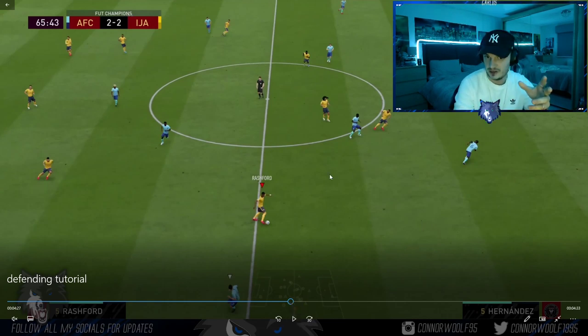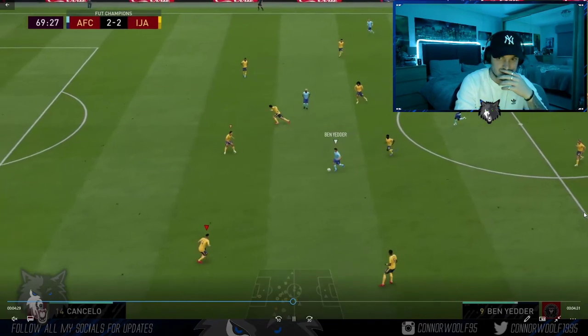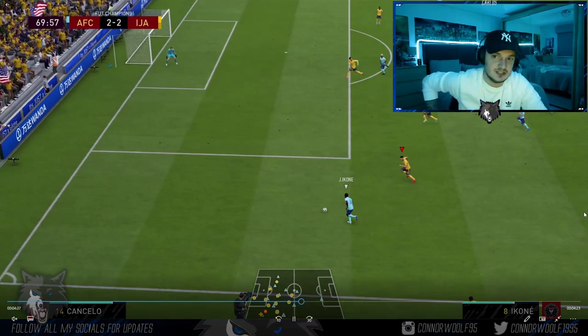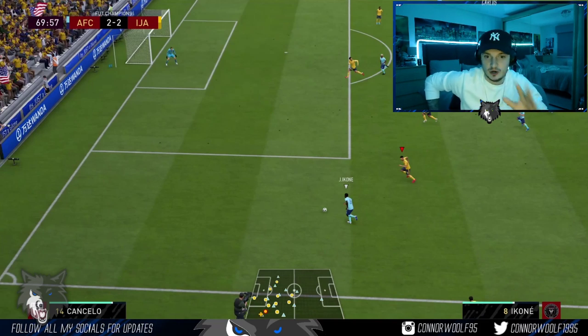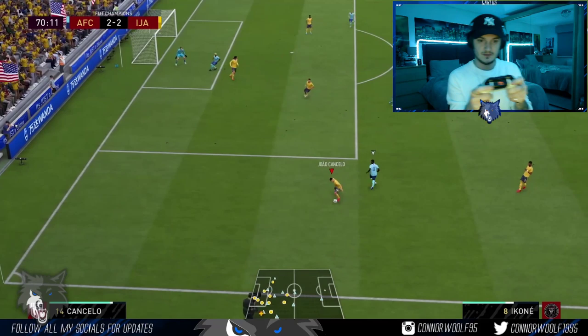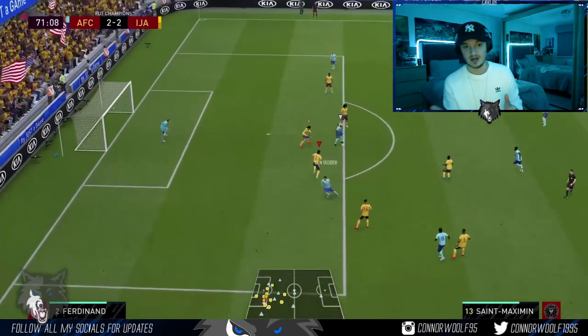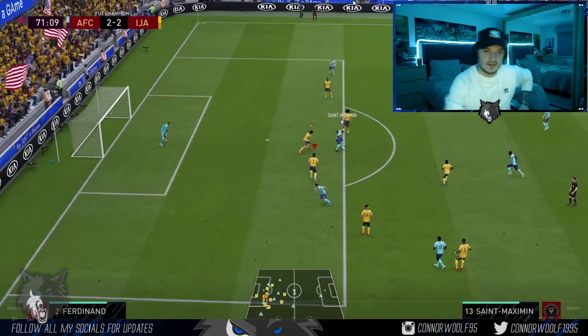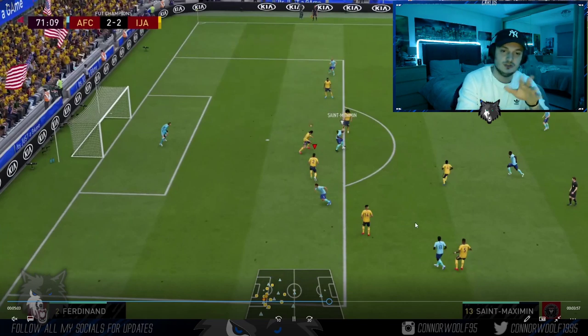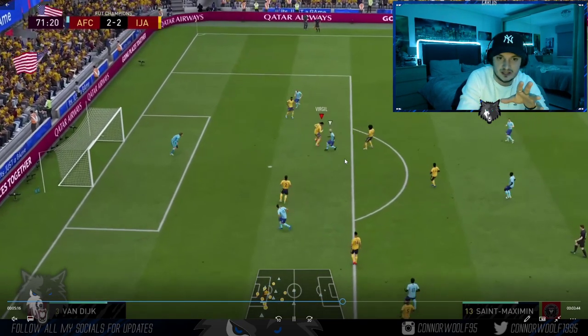This is why I like to high press — as soon as you win the ball here with Rashford, you're in a five-on-four situation, so you should be onto a winner. In this situation, if he crosses from there, there's nothing on, so anticipate what he's doing. Sprint-jockey — holding LT and the sprint button at the same time on Xbox — and he's going to cut back because there's nothing on going into the box. Win the ball. Also, if his player has already taken a touch towards one side, you want to manually over-commit to that side because the touch has already gone that way — and bang, you're onto a winner.